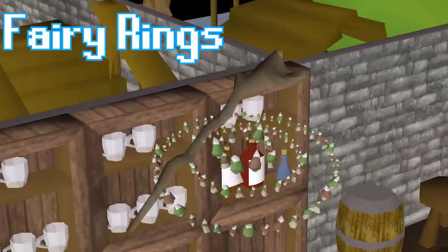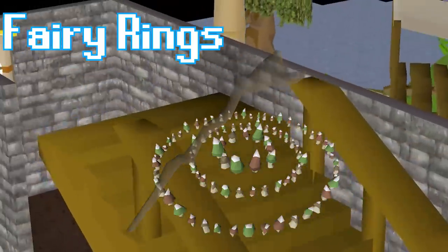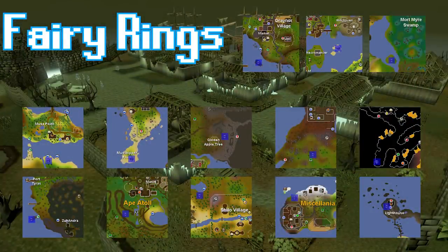I've debated the use of fairy rings for quite a while. Some locations, such as the Kraken Cove and the Lighthouse, are impossible to get to without fairy rings. Additionally, there are a few tiny islands only used for Clue Scrolls I would be able to access as well. The locations on screen would be the only ones I could go to, and the Dramen staff would also take up another precious inventory space, so I think the tradeoff is quite reasonable. Let me know what you think about this exception in the comments below.